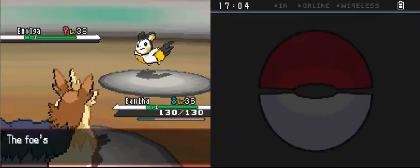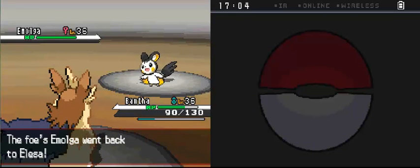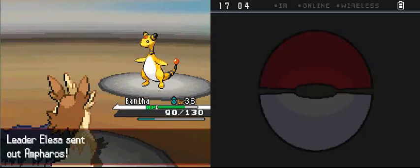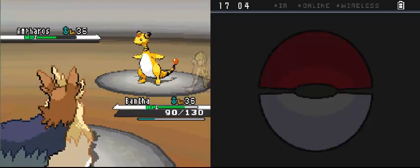Acrobatics has a base of 55 power but doubles in power if it doesn't have an item, which this Pokemon does not — meaning a 110 base power flying type move with STAB. That will hurt a lot. Now I'm going to hit as hard as I possibly can. Next is the Ampharos. Alessa's Ampharos is level 36, it has Static as well, and also has the moves Thunderbolt, Charge, Focus Blast and Cotton Guard.